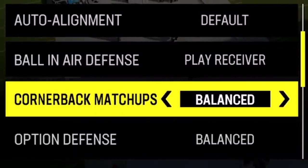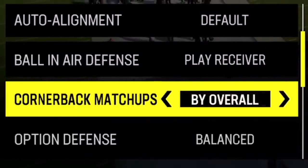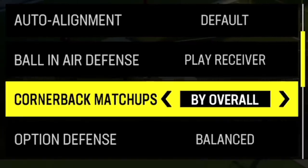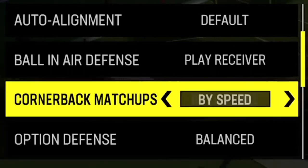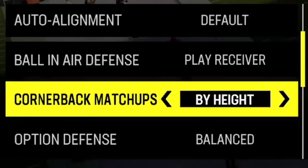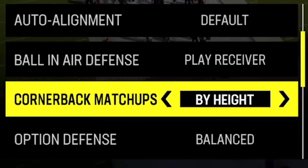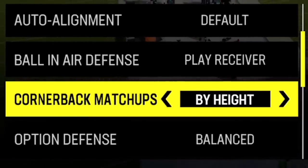For cornerback matchups, I typically go by overall since my fastest or best cornerback is usually the highest rated. If someone is constantly burning past my corner, I'll switch to by speed. If I'm getting repeatedly beaten with jump balls, I can go by height — though aggressive catches and high pointing are both toned down this year.